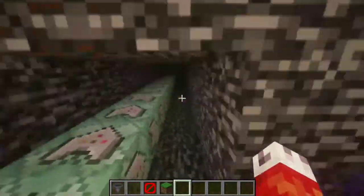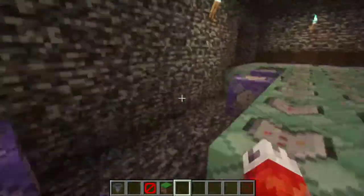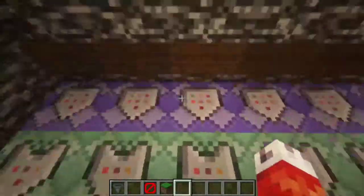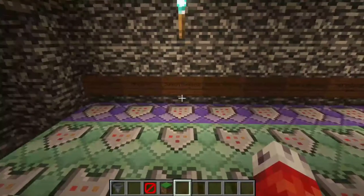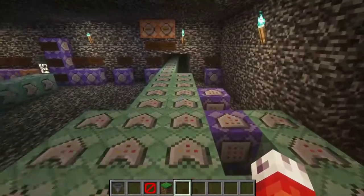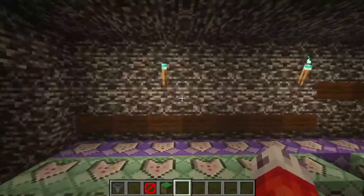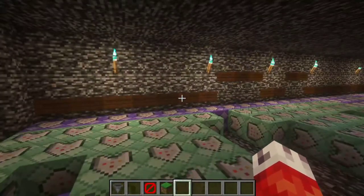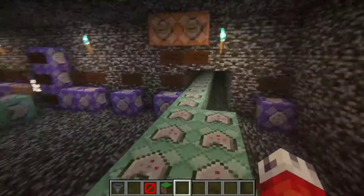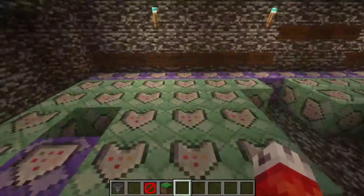If you want a boss mob to spawn naturally and randomly in your world, you might want to look into mods. It is possible with command blocks, but unless you want to lag your server significantly, the easiest way would be some kind of trigger event like throwing a pumpkin in a hopper. After the Pumpking gets summoned, we continue, and this is when we start setting all of our scoreboard stuff. If you're not familiar with scoreboard commands, I would familiarize yourself as best you can.